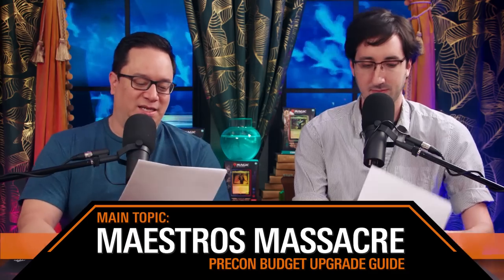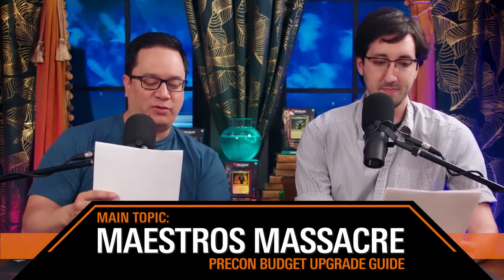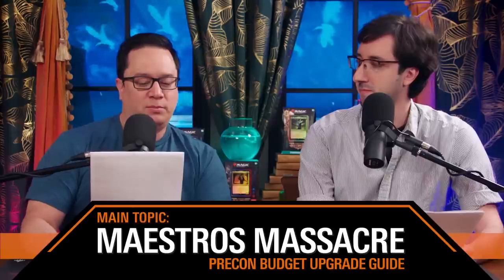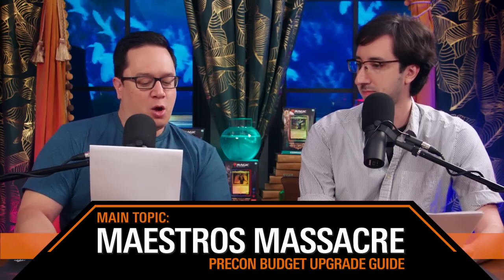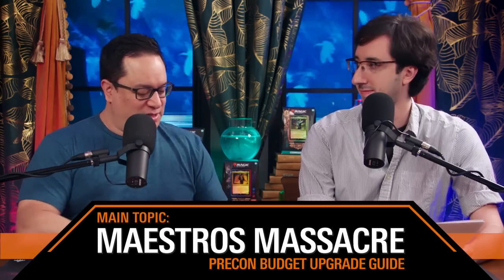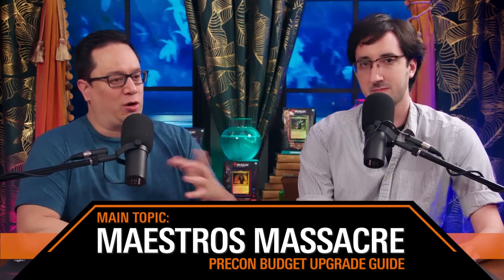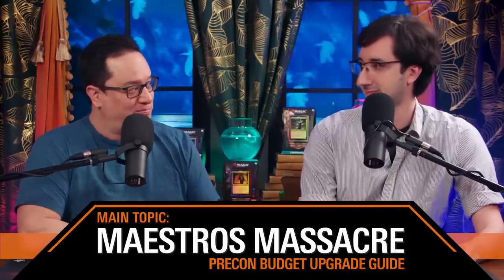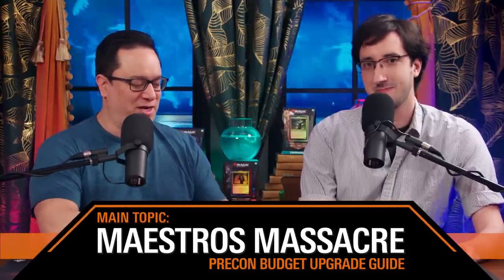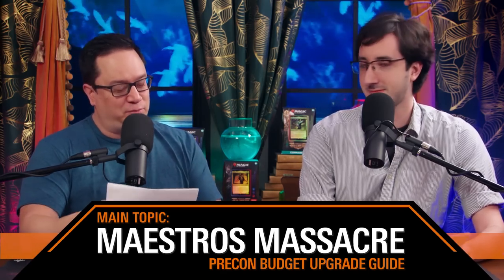Let's get into the Maestro's Massacre pre-con budget upgrade guide. The rules are: we're going to add 10 cards and take 10 cards out for a total budget of $30. We're going to leave the mana base as is — the mana base in the pre-cons will work, and it's not fun to just say 'if you've got shocks and fetches, put them in.' We want to change the meat of the deck. But of course, if you've got shocks and fetches, put them in.